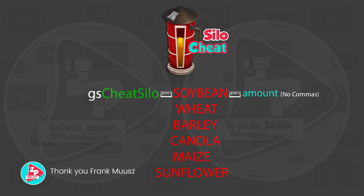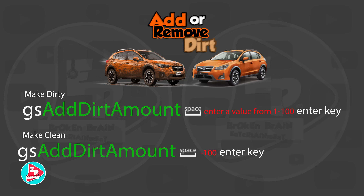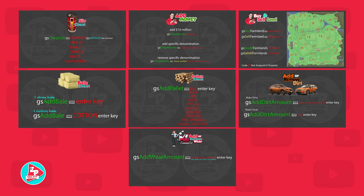I feel kind of silly because I actually did test every single one of these fruits, and for some reason I skipped soybean. So in the last tutorial I told you to just put in SOY in all caps — but after digging through the XML to see what Giants wanted, it's SOYBEAN: all one word, all capital letters. And last but not least — the string of code where it says Make Clean: that's gsAddDirtAmount space then -100. It's all or nothing; you can't clean in increments. When you want to clean your vehicle, put in -100 and it will also clean any implement or trailer attached. Here are all the cheat code cards for a screenshot — only the silo cheat and the add/remove dirt card are updated. Pause the video and take your screenshot; keep them on your phone or PC for handy reference in-game.